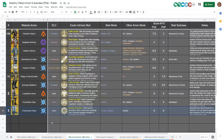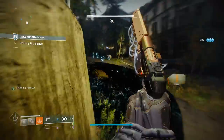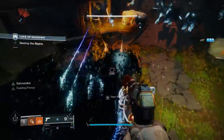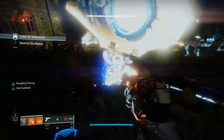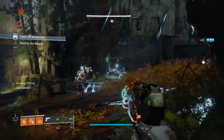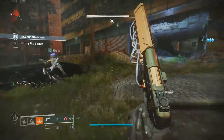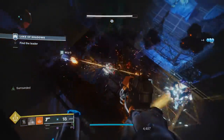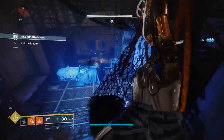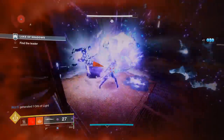Moving on to number 3 we have the Transversive Steps — an exotic I'd describe as always good. Basically, they increase your sprint speed, which is always nice: get where you need to be faster in PvE, escape battles and chase down targets faster in PvP. On top of that and often overlooked, you automatically reload your equipped weapon after sprinting for a second — really nice for weapons that reload slowly like heavy machine guns, 110 hand cannons, or any slow-reloading weapon. With the nerf to reload perks coming next season, exotics like this become more and more useful. Specifically in PvP if you're shotgun running, you can sprint at targets and auto-reload your shotgun even without Slideshot.